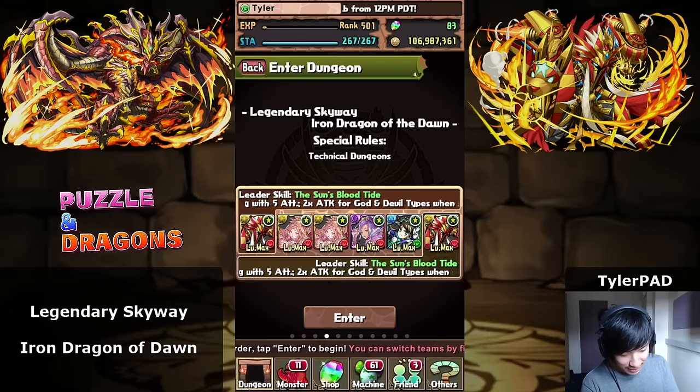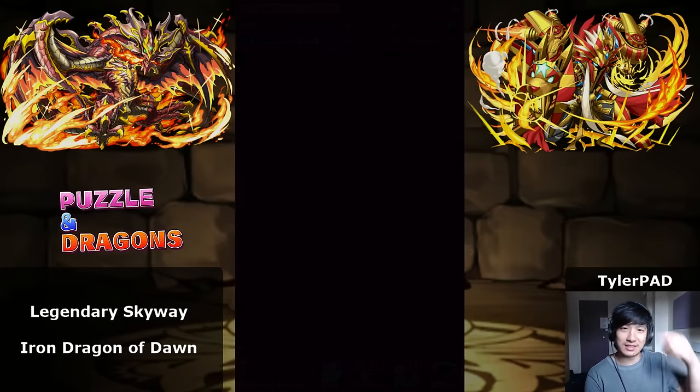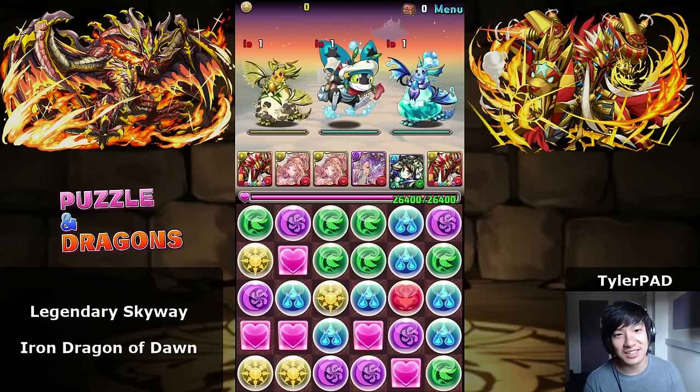This is Legendary Skyway — Iron Dragon of the Dawn — a 99 stamina dungeon. If you look at the top left, this dragon looks really, really cool, but as you all know, the cooler the dragon looks, the more useless it is unfortunately.